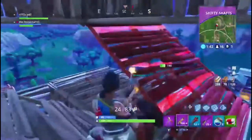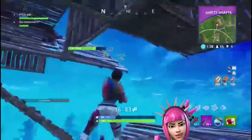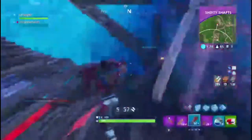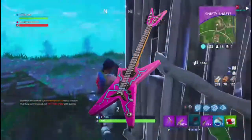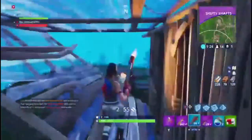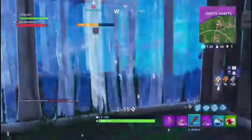Next we have another purple skin, and this is Power Cord — which is actually the skin I put in the thumbnail. It comes with a back bling called Six String, and I think it's one of the coolest skins to have been released because there's not really much you can compare it to. It's its own type of thing, so if you guys are punk rockers or enjoy that type of music, I think this skin is definitely for you.